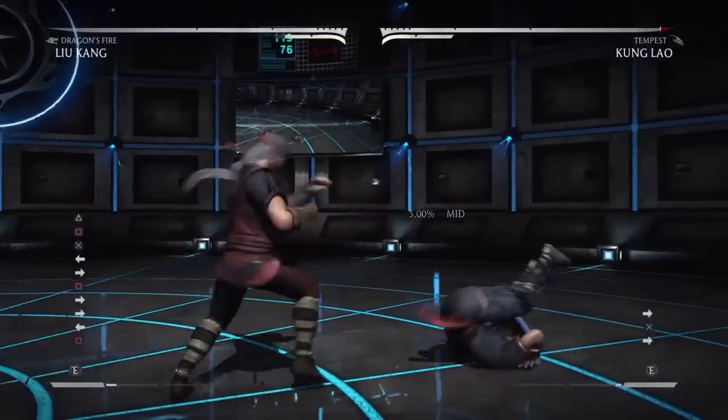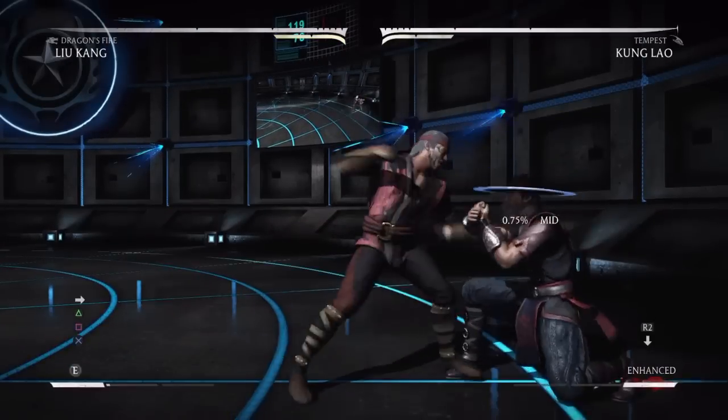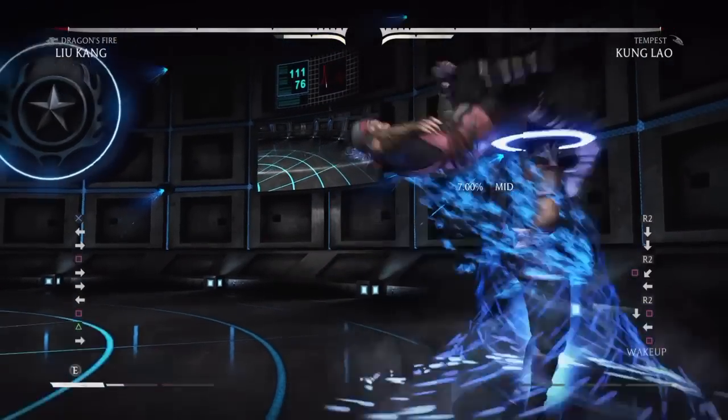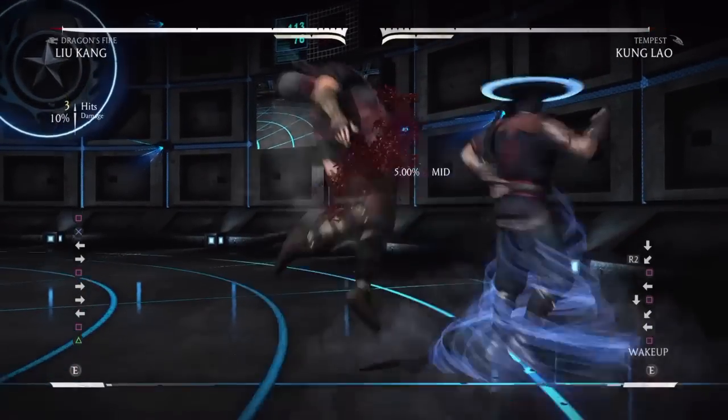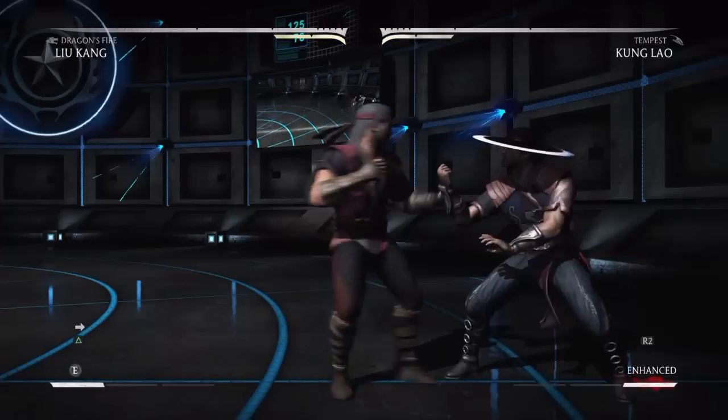That lastly leaves you with the option of just taking the hit. It does get you out, but then you're going closer to the corner. If you're in the corner, problems arise. If you take the last hit in the corner, as you can see, Liu Kang can react.